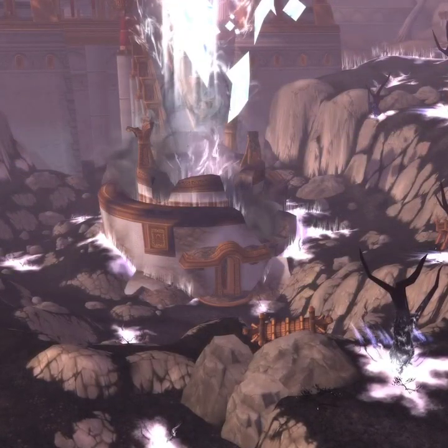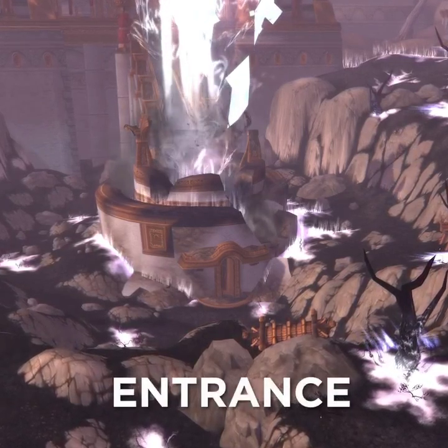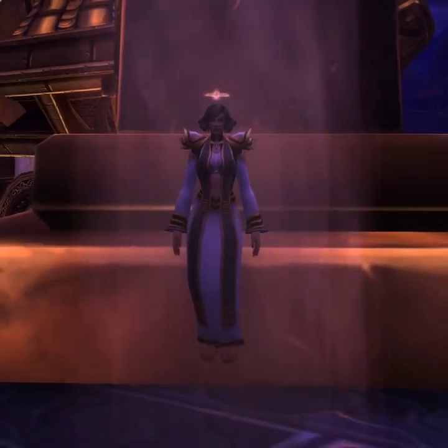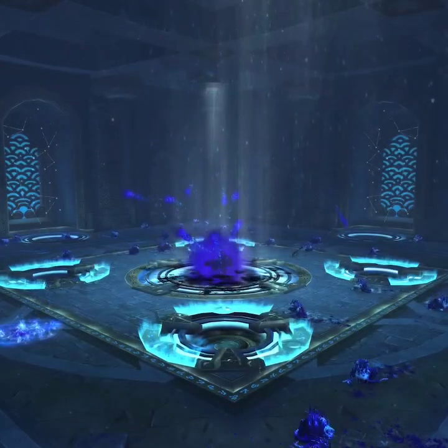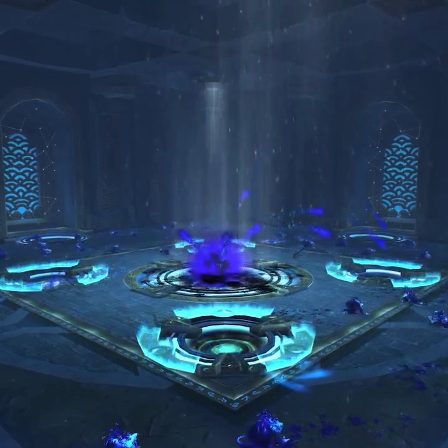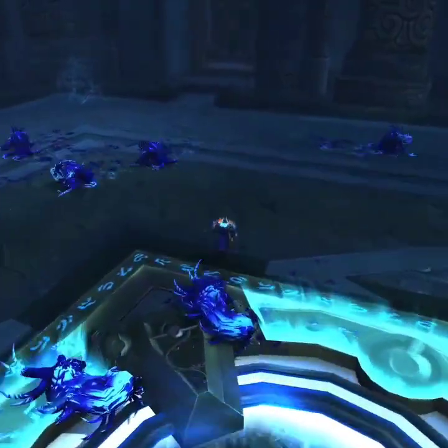Next, make your way to the Vale of Eternal Blossoms in Pandaria. Once you are there, go inside the Siege of Orgrimmar raid instance. Just make sure that you are in the old version of the zone, otherwise you won't be able to enter the raid. If you are not, you can simply talk to this NPC right here. Once you are inside the raid, defeat all the bosses until you reach the room where Sha of Pride is located. Head to the left corner of the room in the back, where you will be able to find the next page.